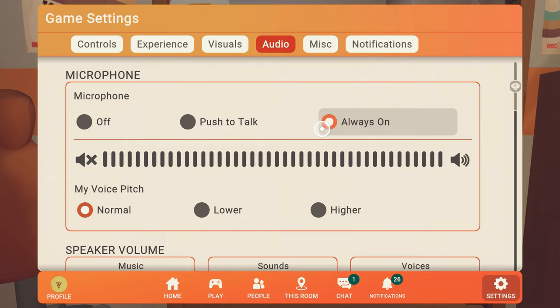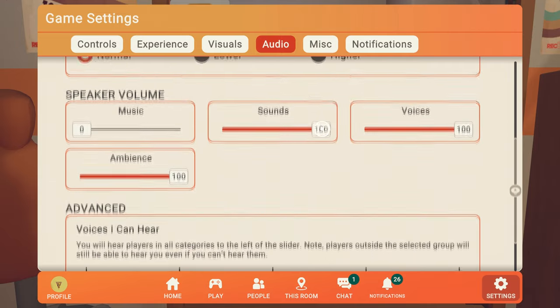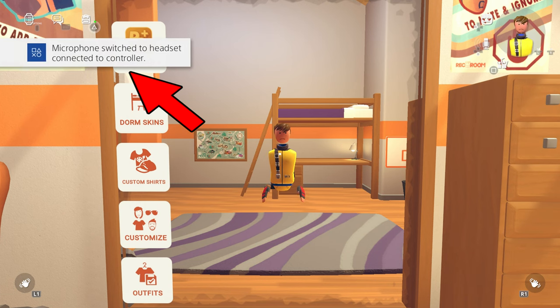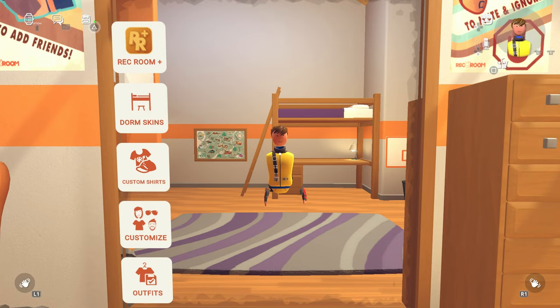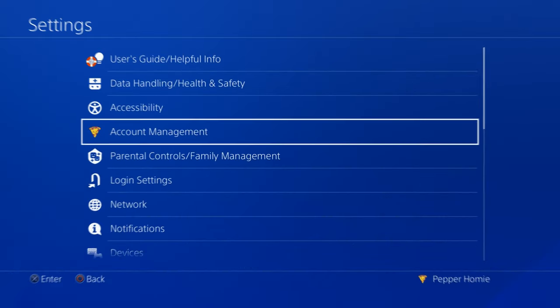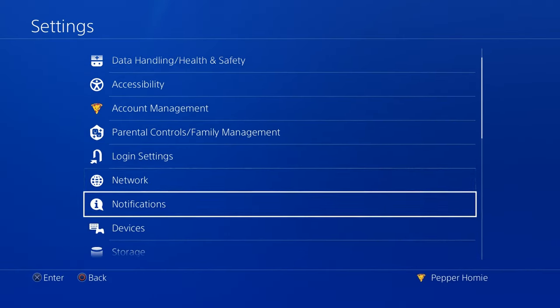Make sure voices I can hear is set to all on the bottom of the screen. If your mic is still not working after all of that, then it's most likely a PlayStation related issue. To make sure that your mic is working on the PlayStation, disconnect and reconnect your mic and look for a message saying the microphone switched to the headset connected to the controller, or anything else confirming that it detects your mic. From there, make sure it's using your mic correctly by opening your PlayStation settings, go to devices, then audio devices.